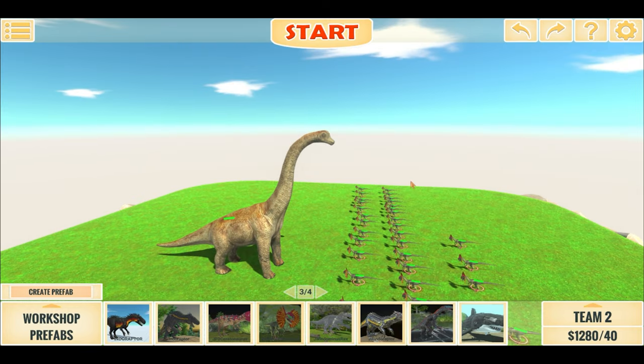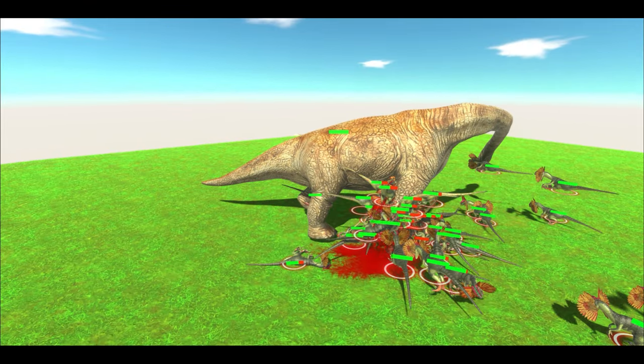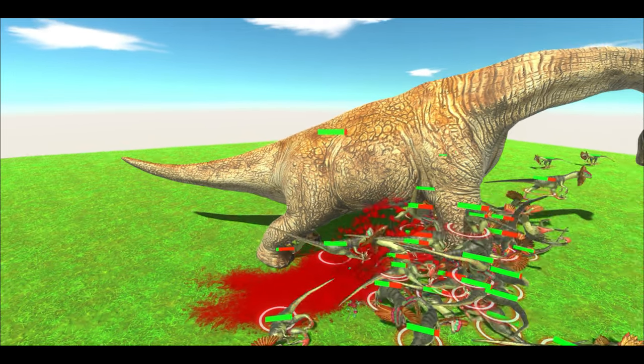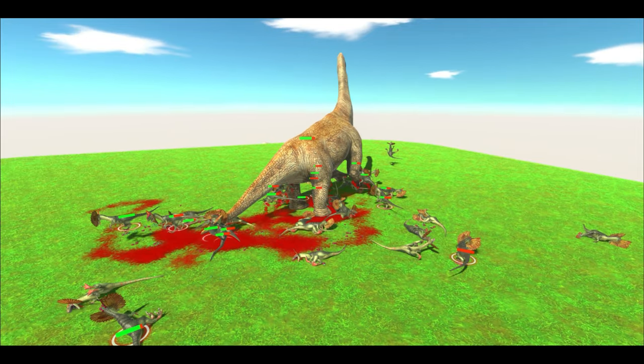And without further ado, let us begin. And immediately it crushes them into the Dilophosaurus. Though they added a diamond to the Brachiosaurus — something you did not see with the Dynamicas or the Velociraptor.